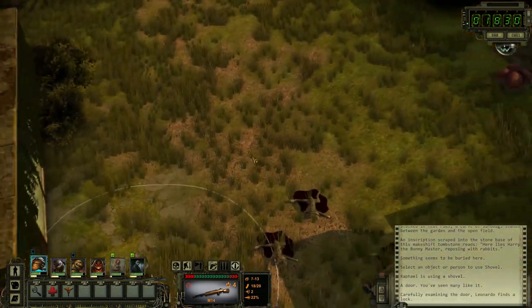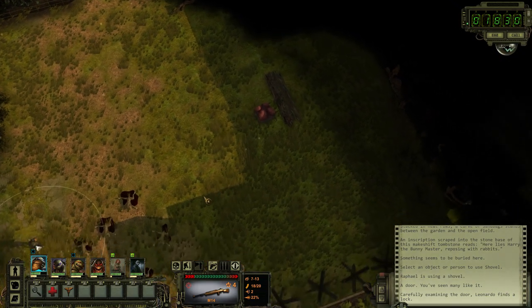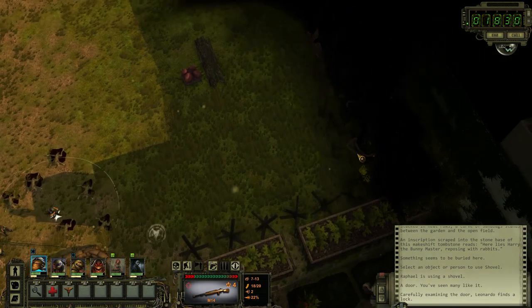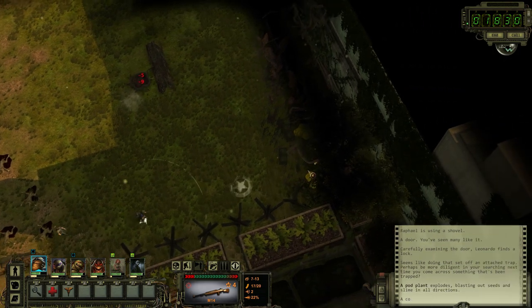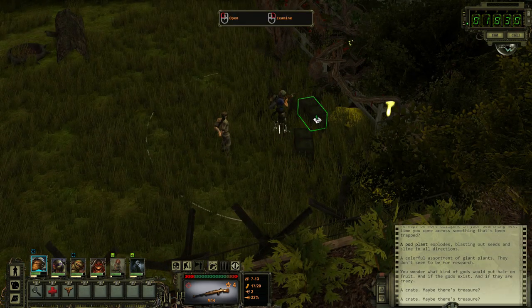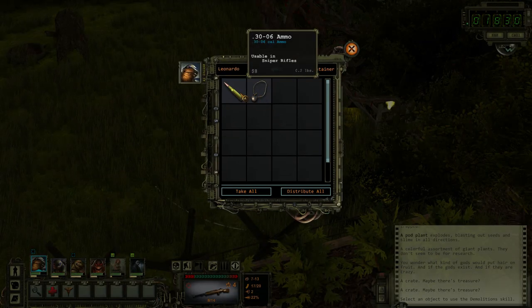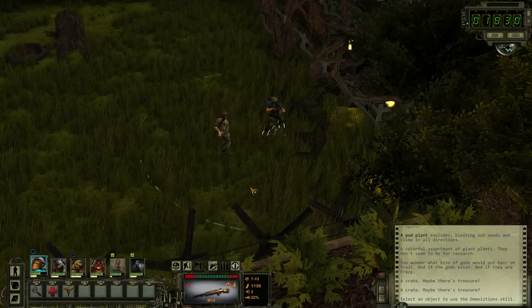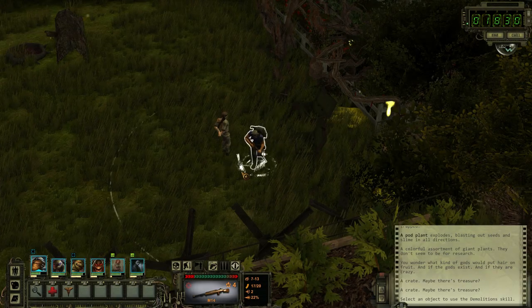Okay, we've got a lock on the door. Maybe treasure, maybe treasure. More sniper rifle ammo — this is good. And some shotgun stuff. So let's bring these guys over.